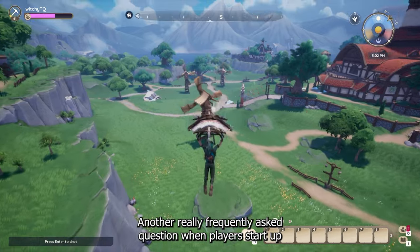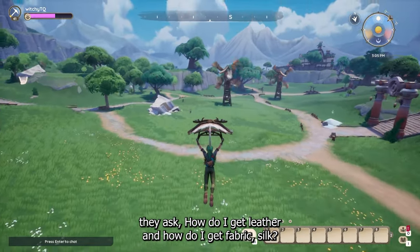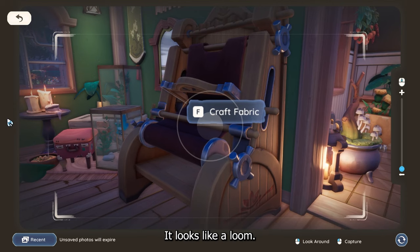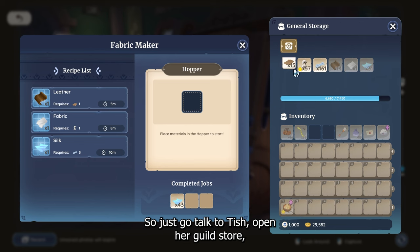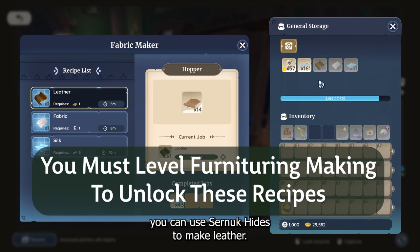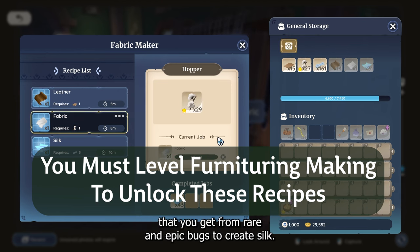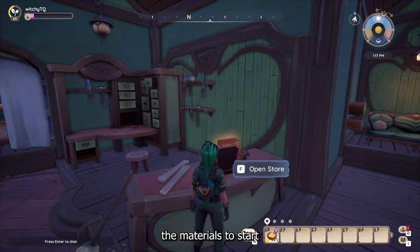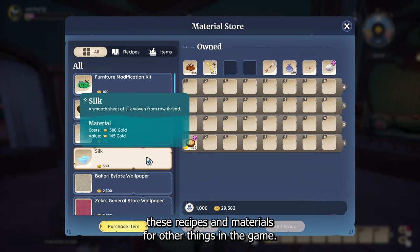A frequently asked question when players start the game for the first time — especially while on their quest to get their glider — is how do I get leather, fabric, and silk? You have to have the fabric maker in the game, which looks like a loom. You get this recipe from Tish via her guild store. Once you have it, you can use cernuk hides to make leather, cotton from the garden to make fabric, and silk thread from rare and epic bugs to create silk. You can also just buy the materials to start with to get your glider faster, but you will eventually need these recipes and materials for other things in the game.